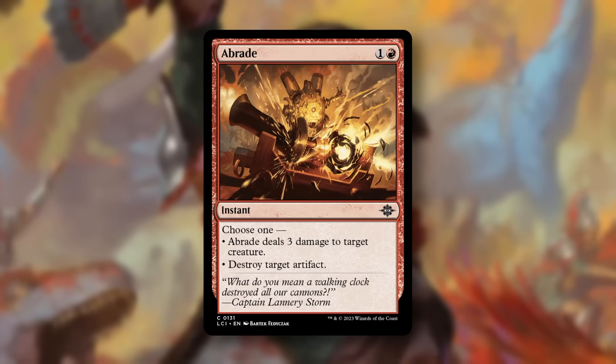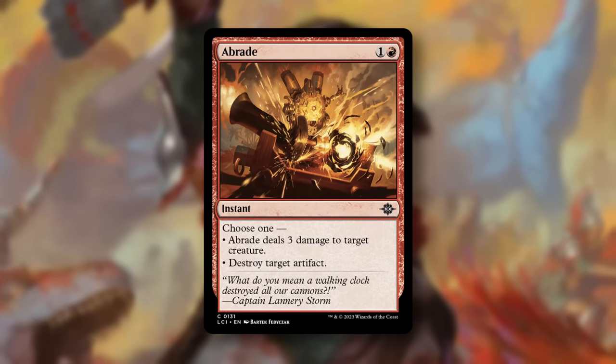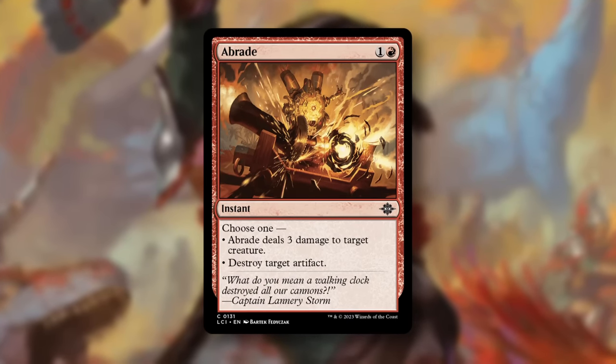And the best red common is Abrade. Cheap, flexible, instant-speed removal that also hits artifacts in a set filled with them. Take these highly.